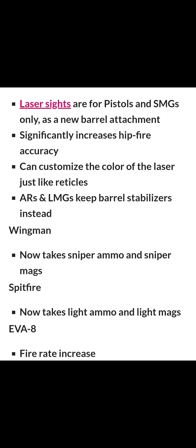The ARs and the LMGs are keeping barrel stabilisers instead of laser sights like the Wingman. So basically, the Wingman is using sniper ammo and sniper mags — instead of heavy mags, it's going to be using sniper ammo and sniper mags.